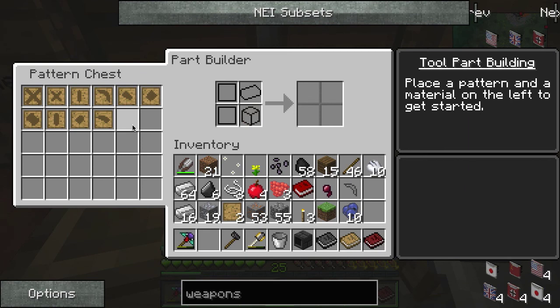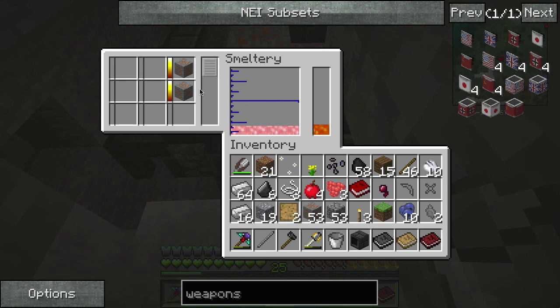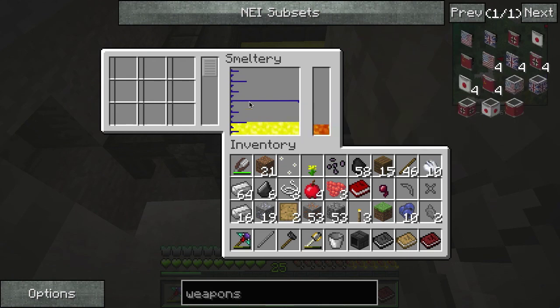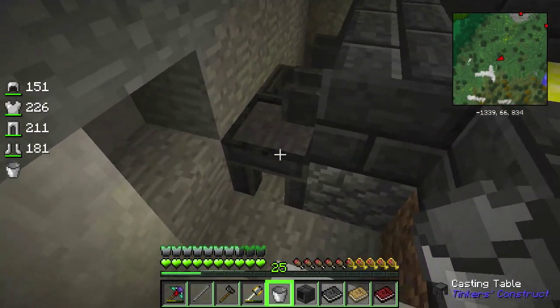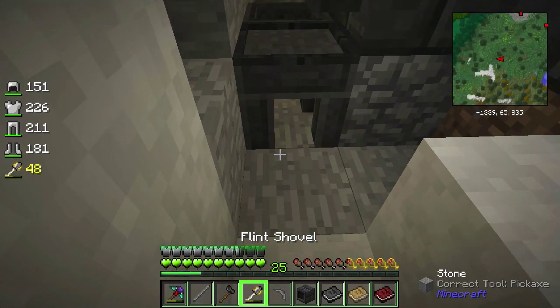We have molten aluminum just waiting for the copper to go in, and it should convert. Aluminum brass - 16 ingots from 8, so it does double my ore! That's fantastic.